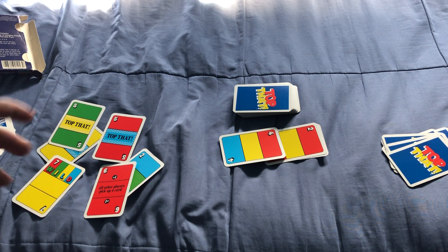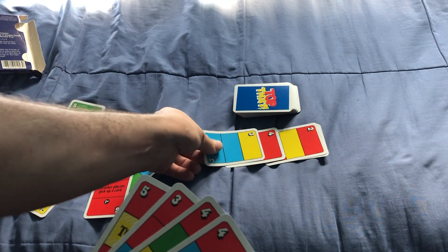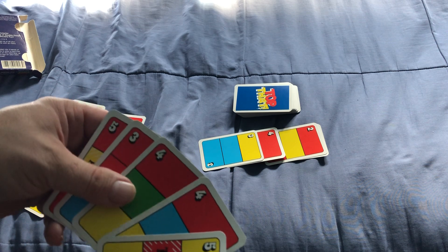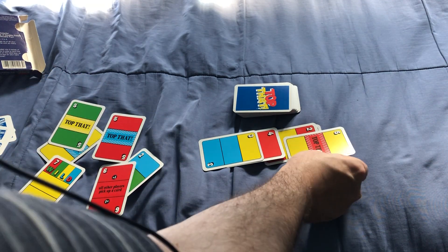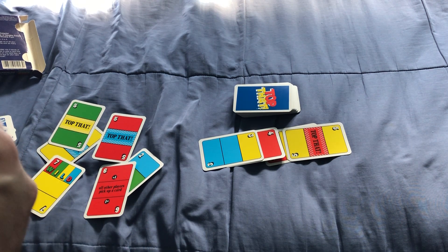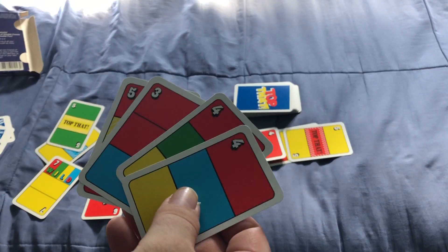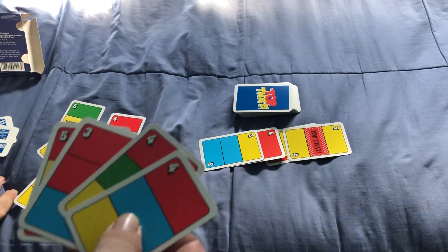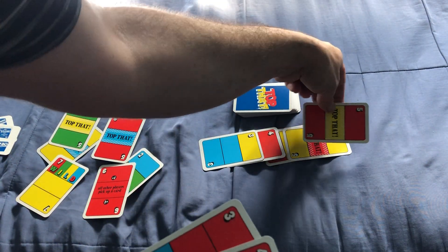If you don't satisfy it, there are penalties where you have to draw cards. In the demo, this player gets a double cover and then plays another double cover — and there's that Top Bat card. There are 12 of those Top Bat cards as mentioned. He continues his turn, and that card is still uncovered, so he yells out 'Top Bat' and my opponent — me — has to try to satisfy that and cover it up. I'm just going to Top That with another Top Bat card.